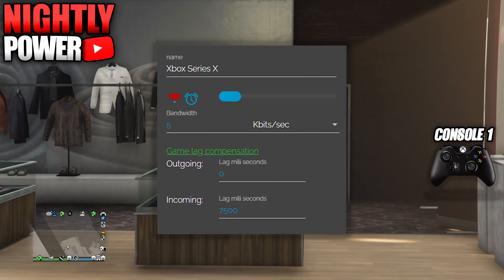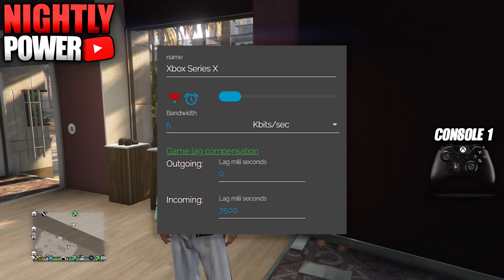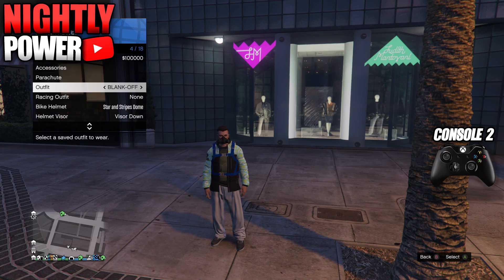Now go onto Netcut and lag the connection on Console 1. Set incoming to 7500, change Mbits per second to Kbits per second, and set the bandwidth to 5. On Xbox, wait 5 minutes before logging into Console 2.